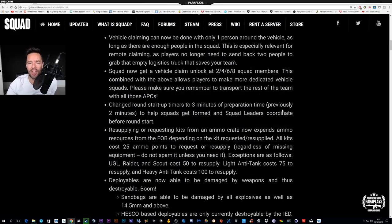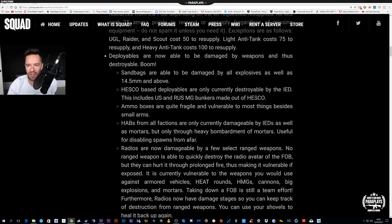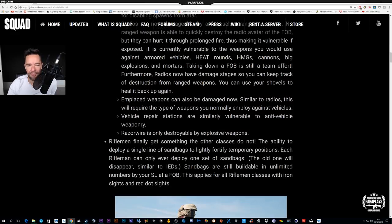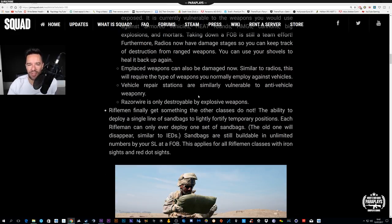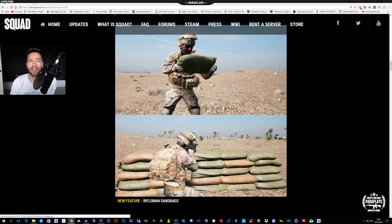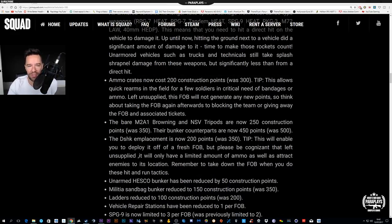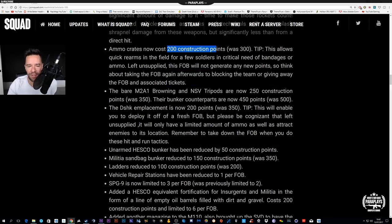There is a lot of fundamental stuff in here that changes things, but when you jump in you're really not going to notice a huge amount — things like timers have slightly changed, there's a little bit more ammo on some stuff, hesco bags are only destroyable by IEDs, placed weapons can now be damaged similar to radios, and vehicle repair stations are now vulnerable to anti-vehicle weaponry. Razor wire is only affected by explosive weapons. If you haven't played Squad for a long time, you'll think nothing's different apart from the sandbags. Things like ammo crates now cost 200 instead of 300.